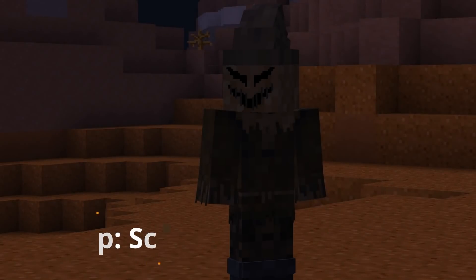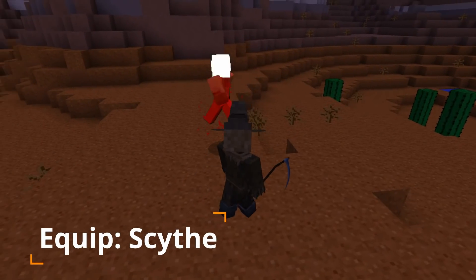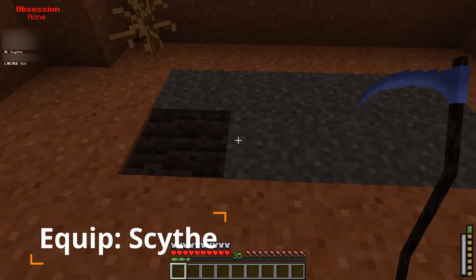Scarecrow's Equipped Key is his Scythe. Equip your Scythe, which has a 10% chance to cause bleeding. It can also act as a hoe.